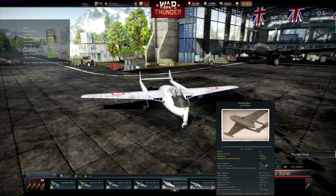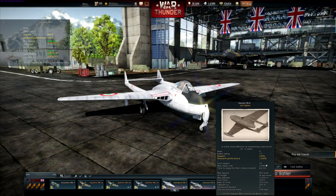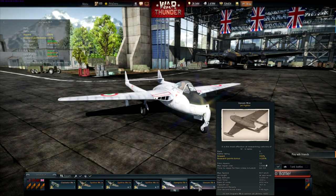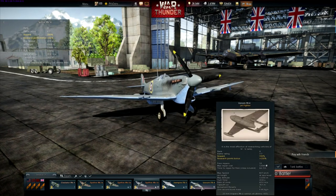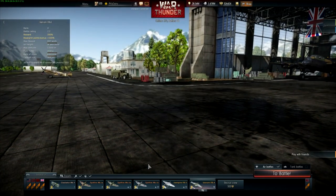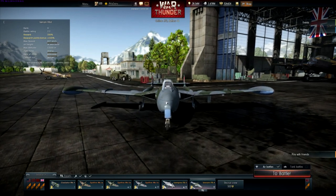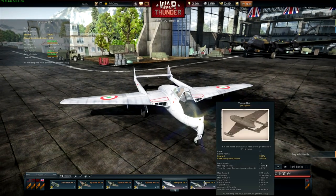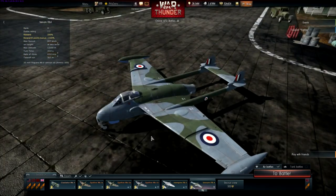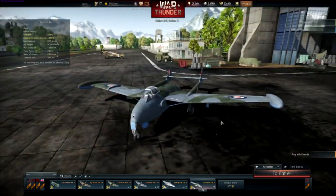Here's the Vampire and the Venom — they look like very similar aircraft. I'm trying to see the difference. Looks like a slightly smaller cockpit and a more sleek, thinner fuselage overall. We also have pylons on the end of the wings — one of those is a fuel tank — and little slots or slits on the wing to allow air to pass over correctly at high airspeeds.